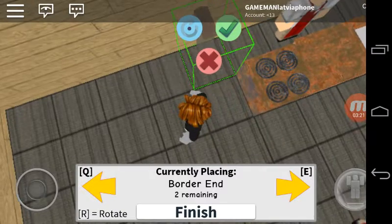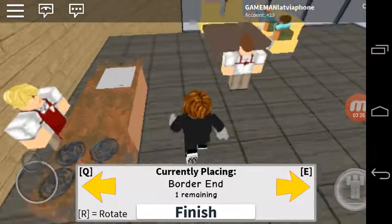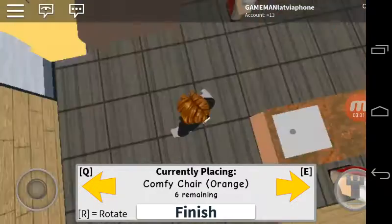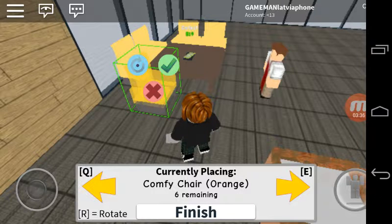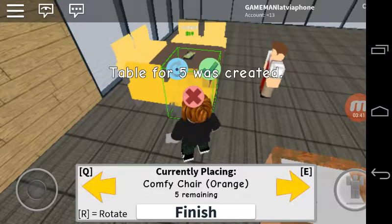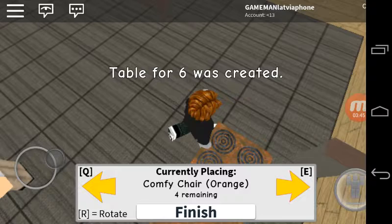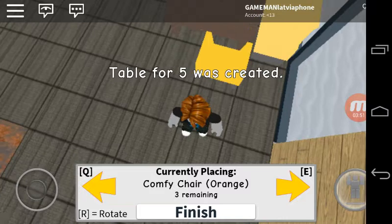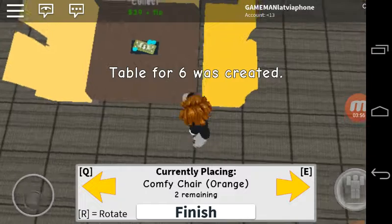Okay, six orange chairs — turn, okay, get next. Table for six created! Diamonds again. We have right now six tables, two remain.